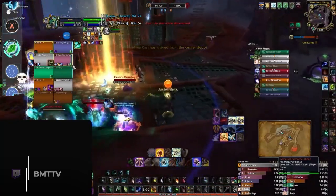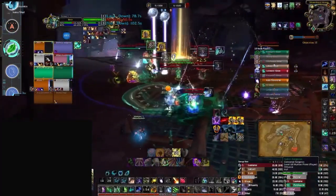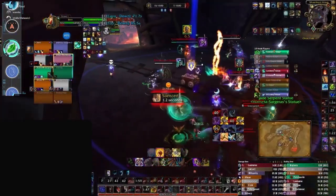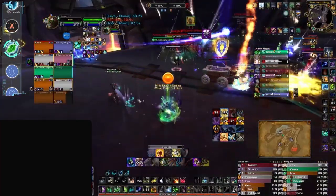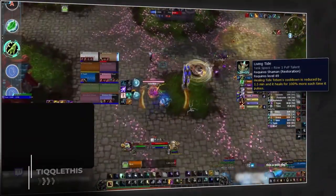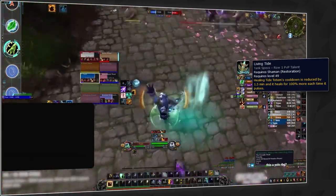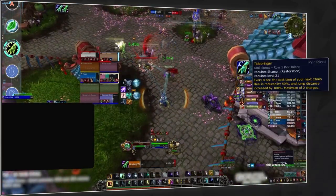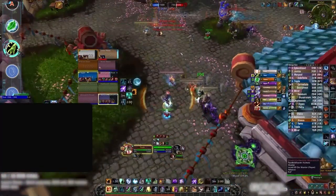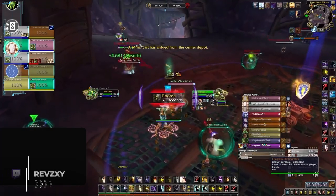Moving up a tier, Restoration Druid has had quite the glow-up. Previously in 9.0 it had no place in the RBG meta, but new PvP talents like Keeper of the Grove have given it more footing. Its incredible mobility lets you play the map more easily, and healing output, crowd control, and survivability are all very strong. Restoration Shaman is on the verge of being strong too — with Grounding Totem, Sky Fury, great cooldowns like Healing Tide and Spirit Link, decent healing output with Chain Heal and the Tidebringer PvP talent — but it's held back by the strength of the two S tier healers.